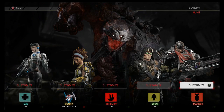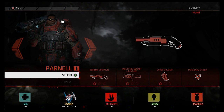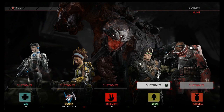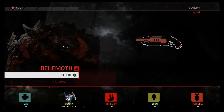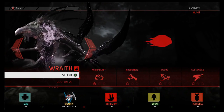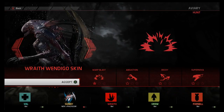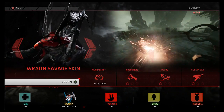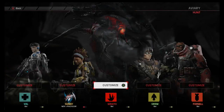Why not Crow? And for our assault, we'll go with Parnell. And for the monster, let's roll the die of chance. We got a three, so we are going with the Wraith. We'll give him a skin — I think we'll just stick with the Savage skin. It is like the coolest looking skin I've seen for the monsters yet.